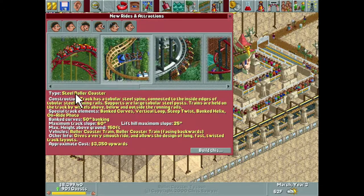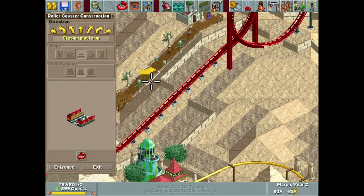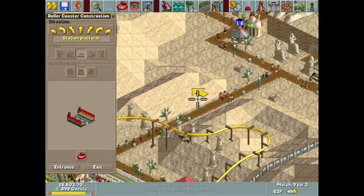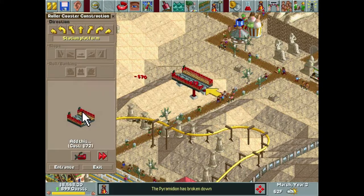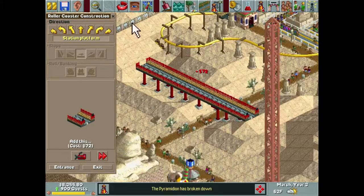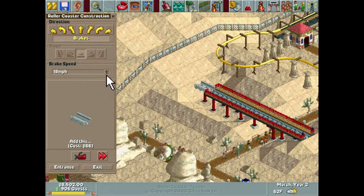As weird as it might sound, I'm going to build a steel roller coaster. I know we already have one in our park, but I was thinking to myself, when is the last time we built a steel roller coaster in a continuous circuit design? And honestly I can't remember. I don't know if we've done that period — like ever. I'm sure we have at some point but it's been a long time. The last one I can remember is Leafy Lake, I believe. So it's been way too long, and we're going to do just that.